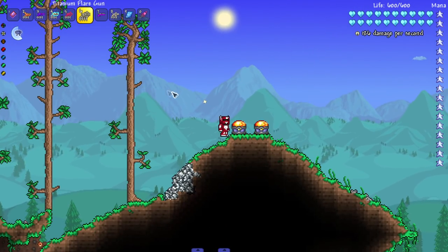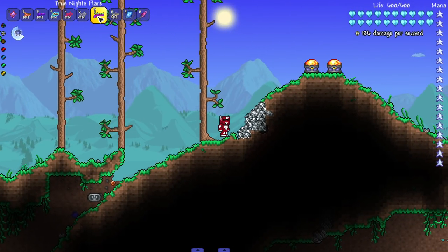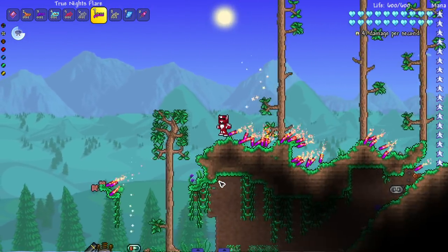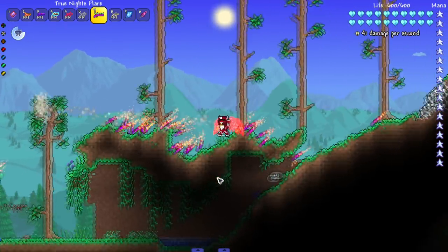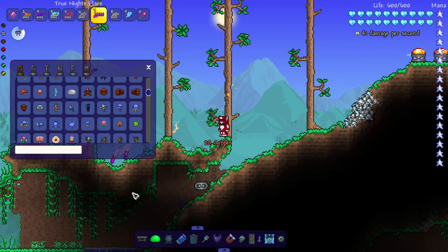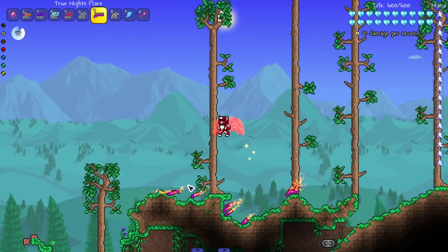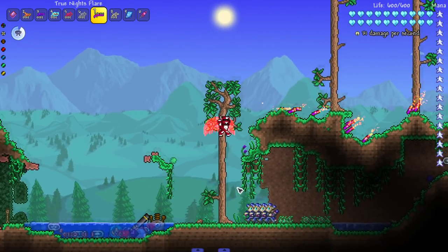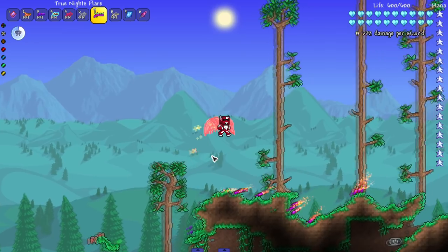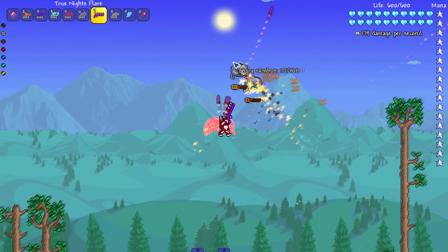Next up the True Knight's Flare — 'at long last, no ammo counter.' We actually switched up the flare colors. I'm not gonna be mad about the flare color switching because there's literally other flare ammo we're gonna check out. Let's bring in some Spore Zombies and hit them with the True Knight's Flare. Angry Nimbus — let's bring these guys in, I gotta bring in some tankier enemies.